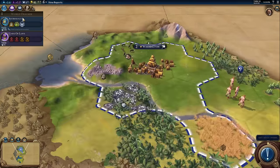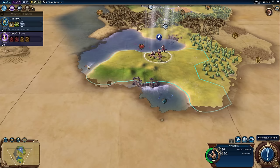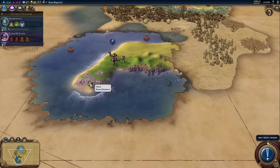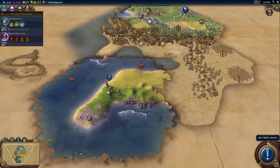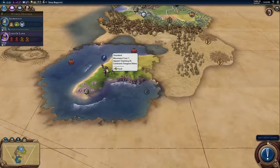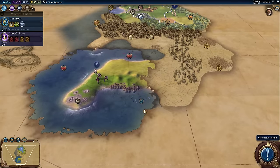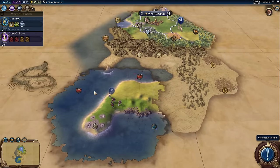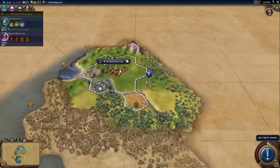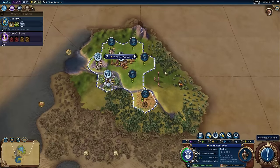I'm still going to research astrology because I'd like the holy site. Maybe we'll get lucky with our exploration and find a natural wonder and get a boost. Exploring to the south, I can see more stone here — this could actually be a place we could build Stonehenge if we settled down here. That remains a really good city location. You want to settle near places with a lot of resources. Keeping in mind your city has a full range of three tiles eventually, you can't work tiles outside your borders right now, but eventually borders grow and your city will be able to work all tiles within three, assuming you have enough people.